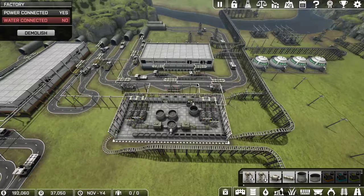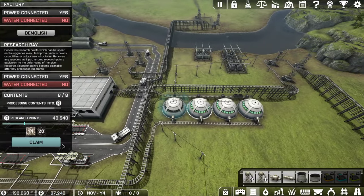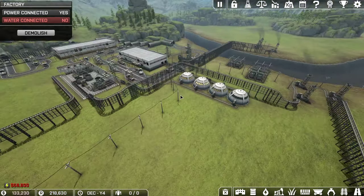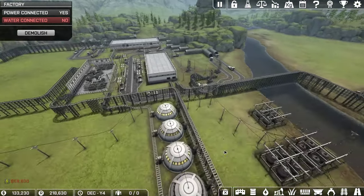Now another way to do it is to have a giant central factory that processes all your materials — that's another way — and just bring all the materials inwards.